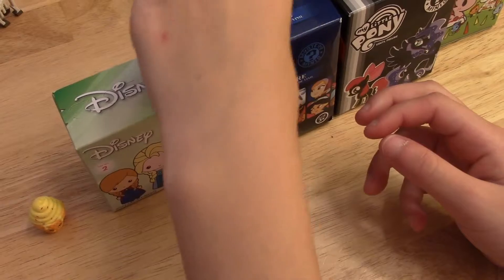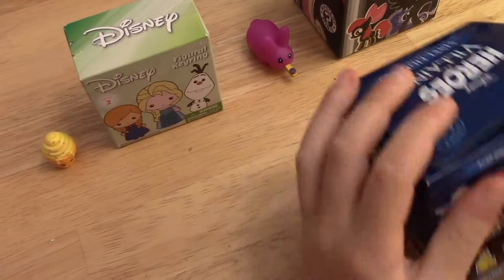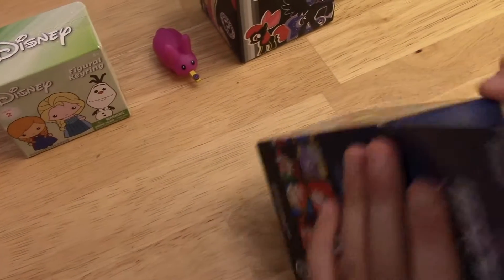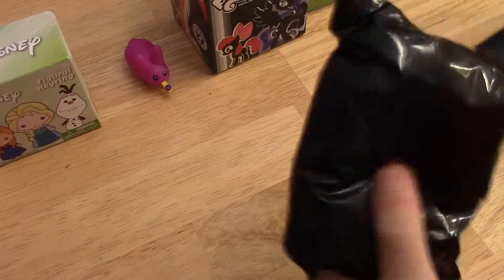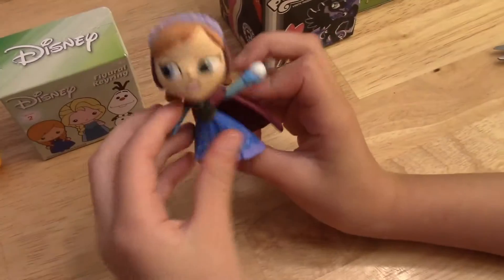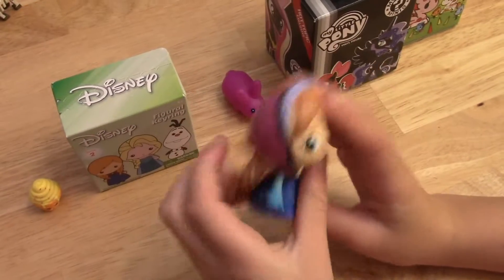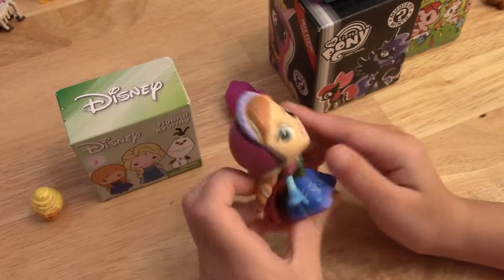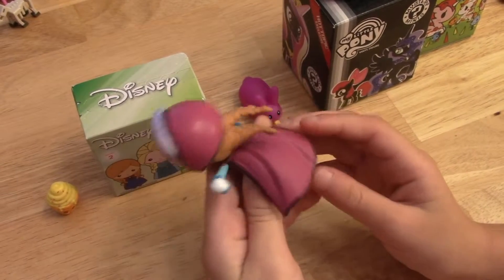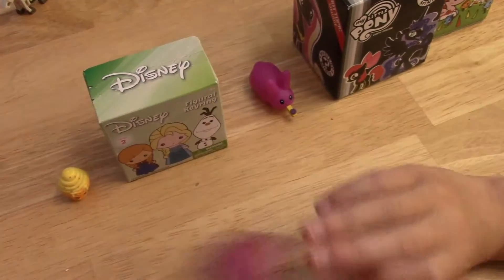That one's really cute. Now let's do a Heroes vs. Villains right here. I really want an Ursula really badly. Let's see if it's an Ursula. We have a Princess Anna! This one's new. I really wanted an Ursula, but at least she's new. This one's really funny — look at her face. She's like running, and I love how her hair is flowing as she's running. That's really cool.